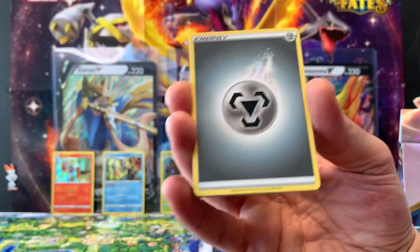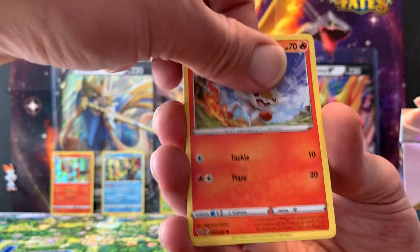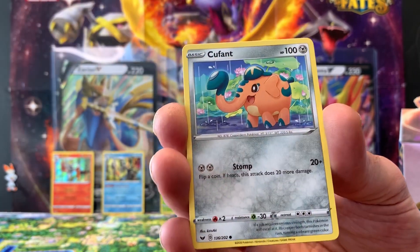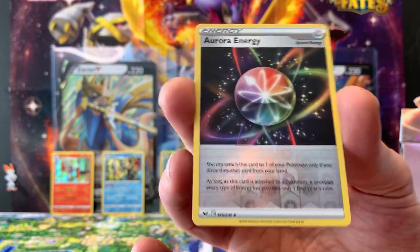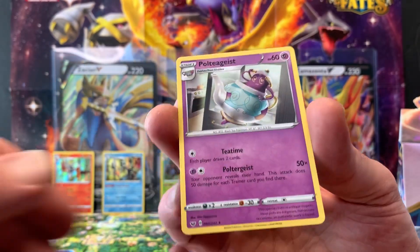Eighth pack: Steel Energy, Energy Switch, Dottler, Galarian Stunfisk, Scorbunny, Silicobra, Yamper, Grookey, Qwilfish, a reverse hollow Aurora Energy, and a regular rare Polteageist.